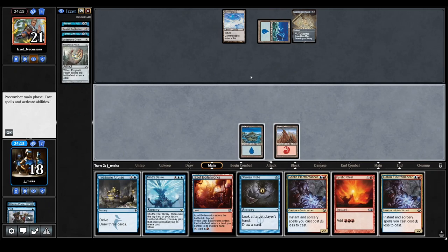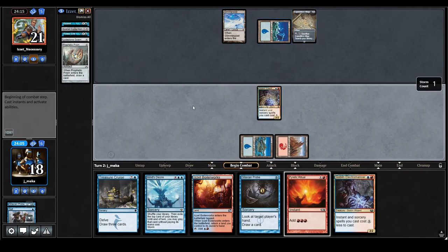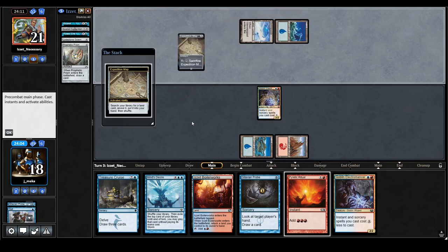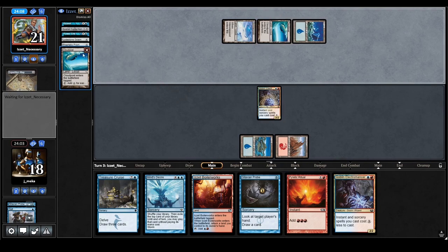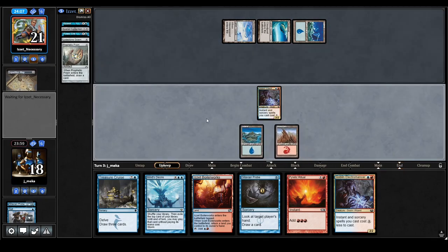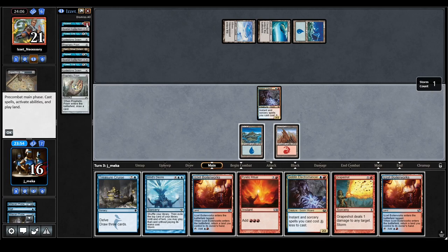I'm going to run out the Electromancer — if they just Contort next turn and don't search for a land, it's actually kind of fine for me and I have another one anyway. They only have two lands. If I draw a Frantic Search I might just go off. I'm going to Probe first to find one — I don't really have much else going on. That's their hand now.